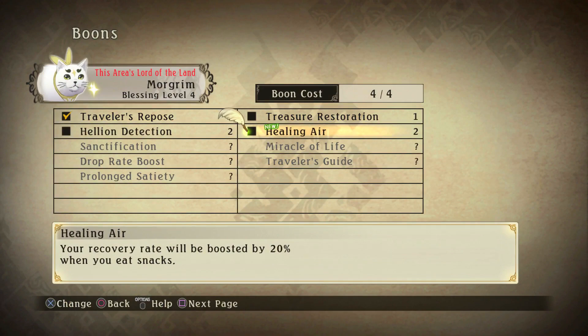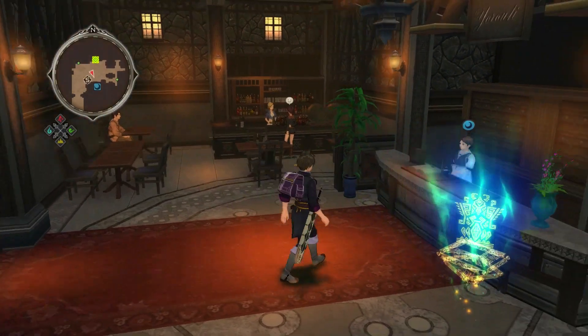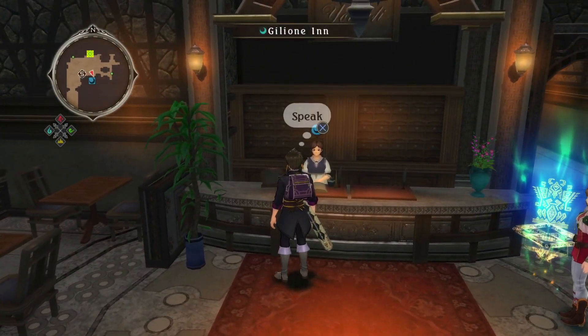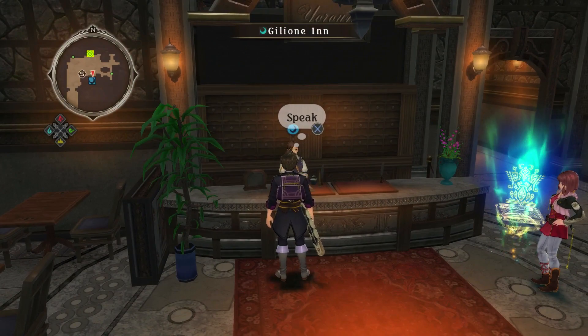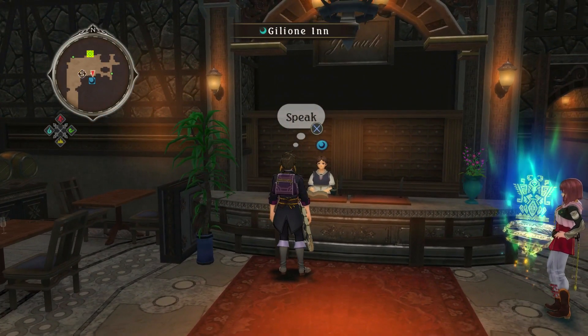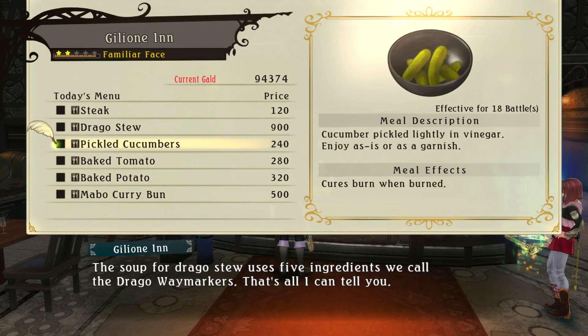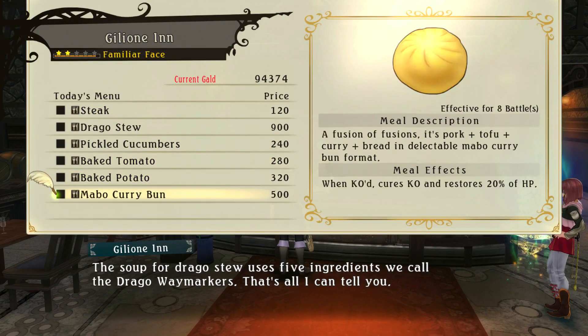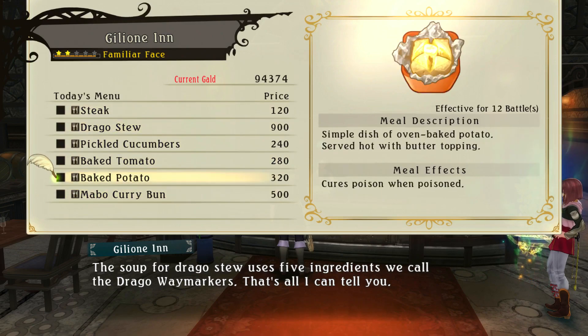All right, look at that — Blessing Level 4! Now we have Healing Air: your recovery rate will be boosted by 20% when you eat snacks. I would love that. So what we're gonna do now is rest at the inn and see how many skits we can get from resting there, because I believe there are talents you can only learn from the inn.